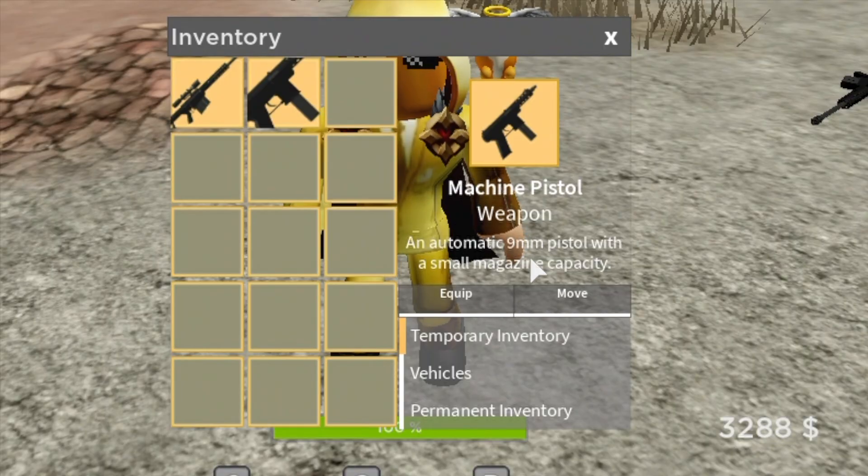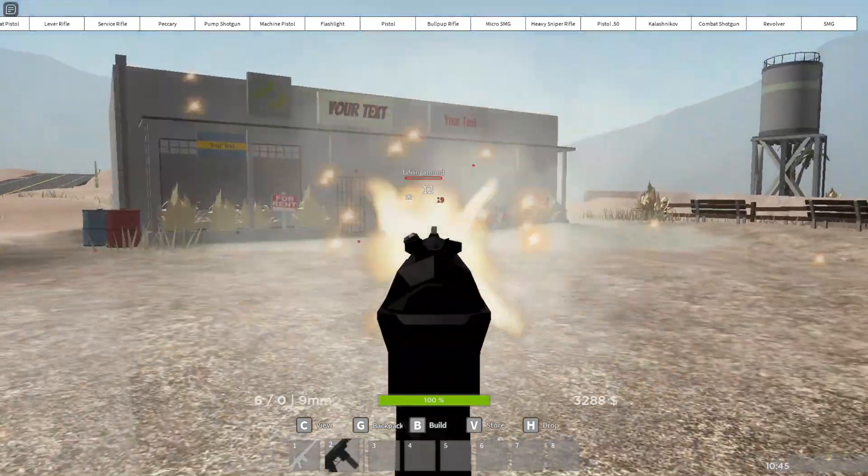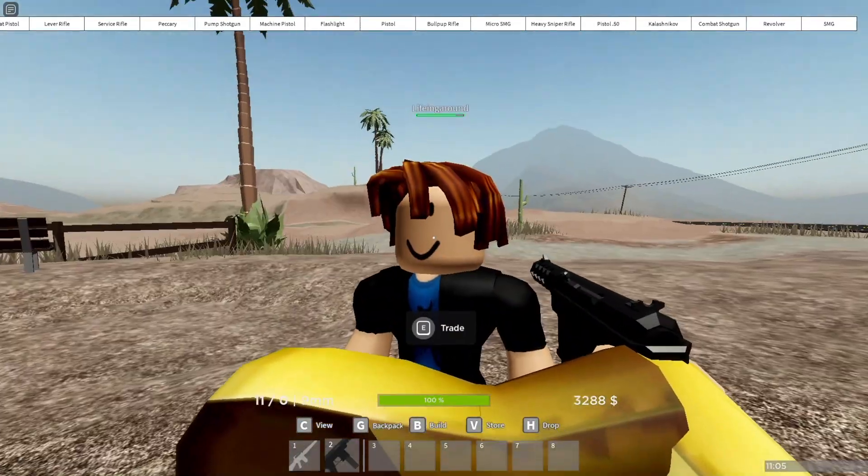So first I will go over one of the new guns, called the machine gun pistol. It uses 9mm ammo and holds 12 bullets for each mag. Here is how it is in action. It does 19 damage when it hits the head.